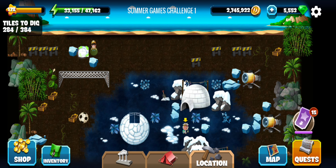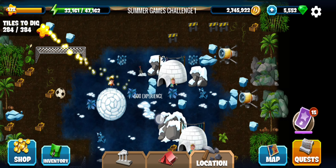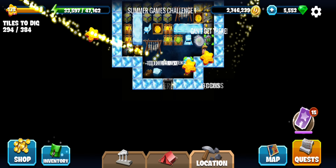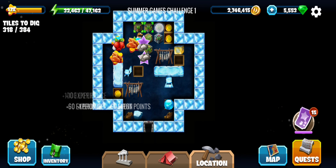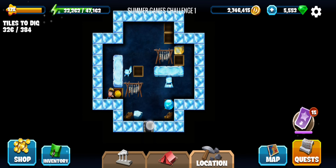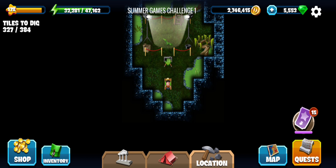There are about a hundred tiles so that should be a good amount. Let's go check it out. That's one of the igloos — the other one should have the remaining. There was this ice ball here and I kind of thought it would have something under it.